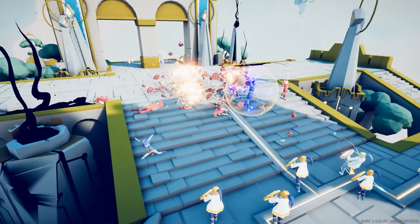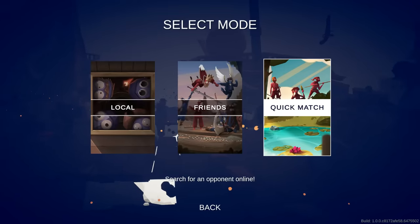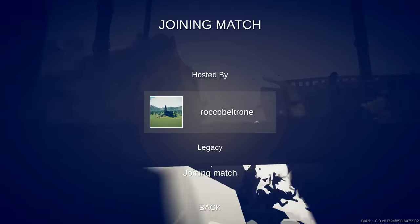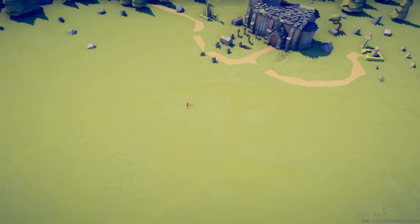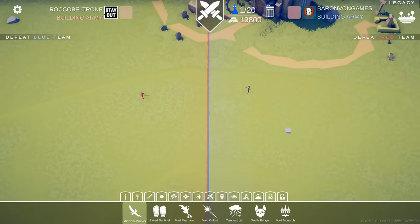Maybe we have to fight good with evil — or evil with good. That's a terrible strategy. But what if we scrapped all that and just went into a quick multiplayer match against random people on the internet? There's guns going off in the background. Hosted by Rocco Beltrone — hello Rocco! He's building an army, so I'm gonna build one too.